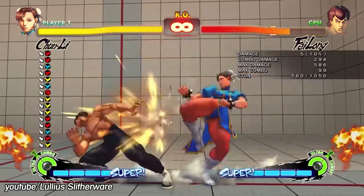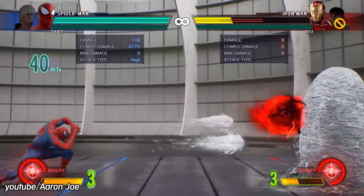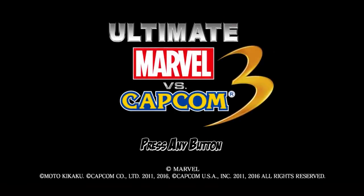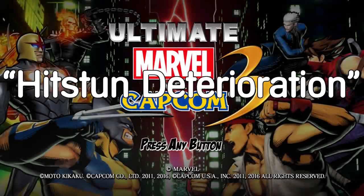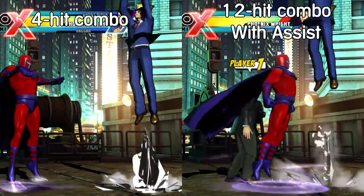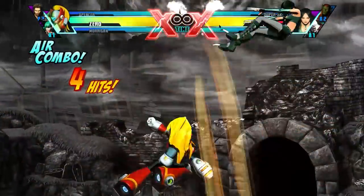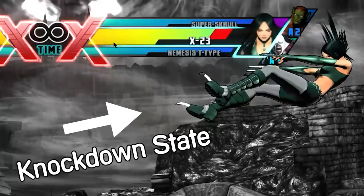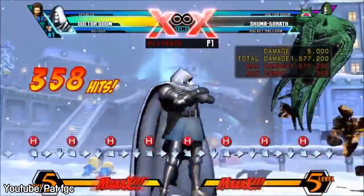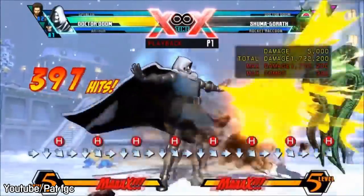These types of infinites where there's just a gap in frame data happen sometimes, but they're nowhere near as common as infinites where there's just one or two moves that sidestep the rules of systems that were supposed to keep them in check. Ultimate Marvel vs. Capcom 3 has one such system called hitstun deterioration, meaning that every move you hit the enemy with will cause less and less hitstun. Eventually, the opponent will be able to recover faster than your fastest move, and the match will continue as normal. The only exception is the knockdown state, because moves that put characters into a knockdown state don't count towards hitstun deterioration. Thus, the opponent is unable to recover for as long as every move they're hit with is a move that causes another knockdown state.